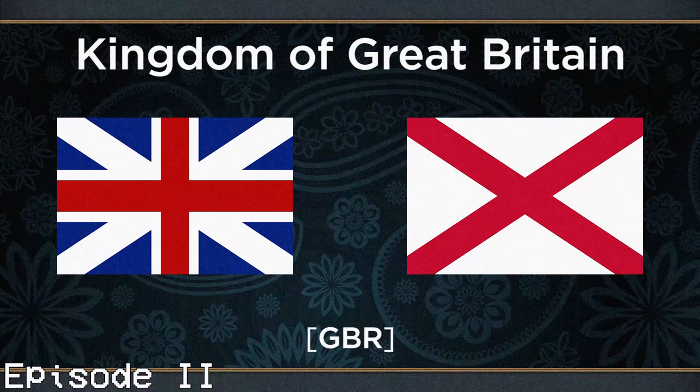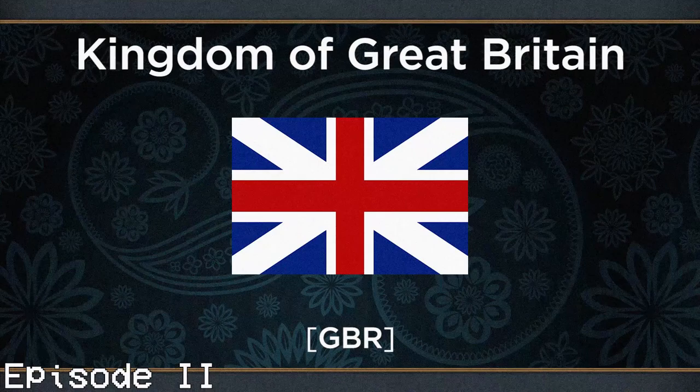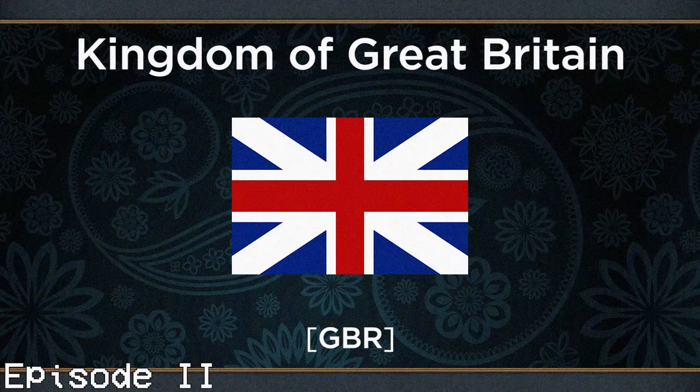This early flag of Great Britain was first adopted for national use in 1707, after the Acts of Union officially merged the two kingdoms. However, the flag had actually been used from 1606 — 101 years prior — as a naval ensign.